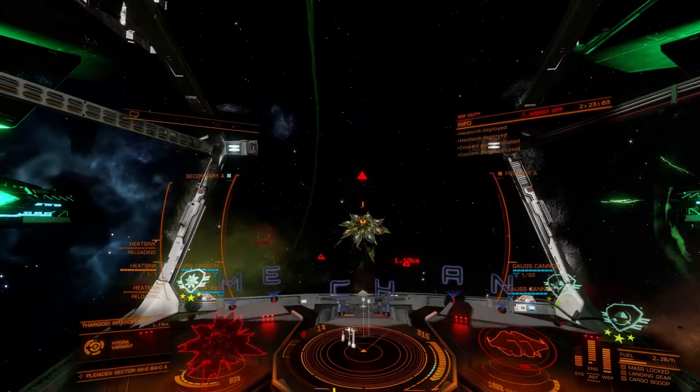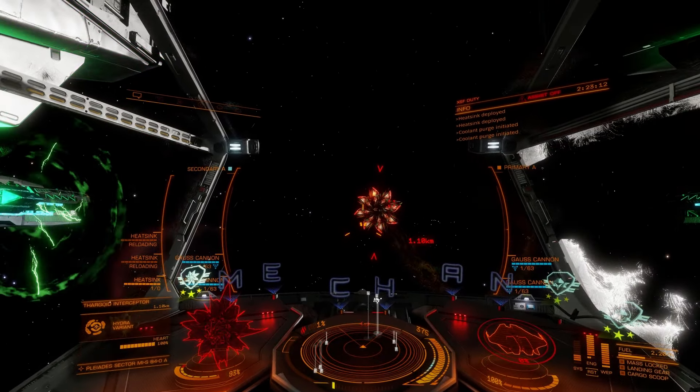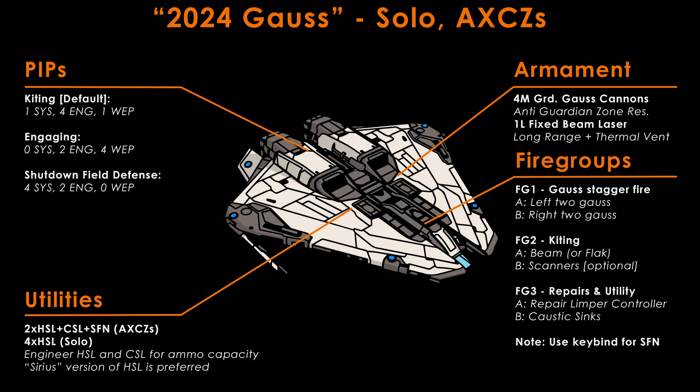This build is great for solo combat, can be used at AX conflict zones with repairs, and — while not ideal given its limited ammo — can also function as a Titan Space fighter if desired, though not for long, or at least not without materials-expensive local ammo synthesis. This build is also ideal for space-based anti-Xeno combat zones of the highest grades — high and very high — where Glaives spawn and will wreck non-anti-Guardian-field protected weapons. The fire groups of the Gauss Krayt Mark II are as follows. One: two gauss on first trigger, the other two on second trigger. Two: beam laser or flak on first trigger, all scanners on second trigger. Three: repair limpet controller on first trigger, caustic sink launchers on second trigger. This build uses the standard 1-4-1 pip configuration when kiting and 0-2-4 when engaging.